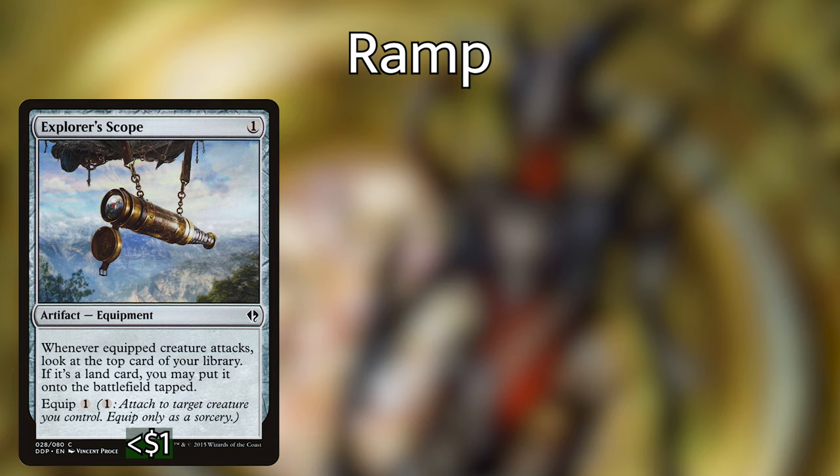We are going to want a ton of ramp in this deck, and Boros is not known for having the best ramp. So we are mostly going to be playing cheap mana rocks that we can get out early so we can be playing creatures and getting them equipped as soon as possible. One of the biggest problems I always have with equipment decks is having to pay equip costs over and over again, which can get really expensive and annoying. That is why we are going to run as much cheap ramp as possible. Explorer's Scope fits into the deck quite nicely and is a cheap equipment that can get us extra lands from the top of our deck.